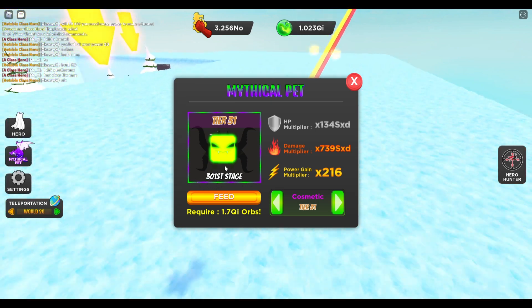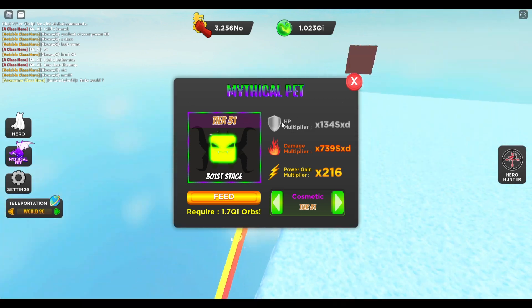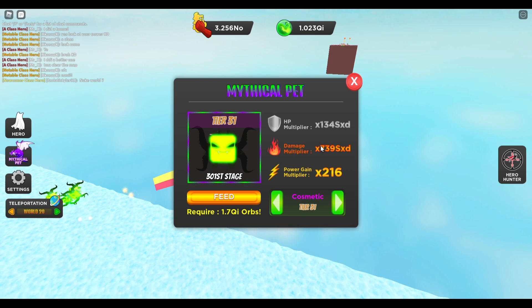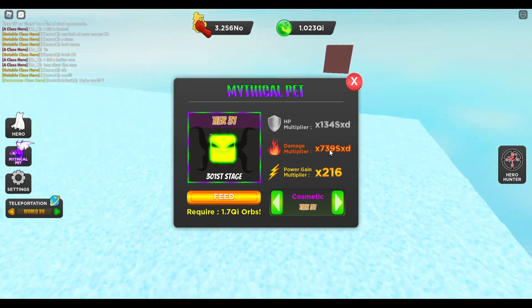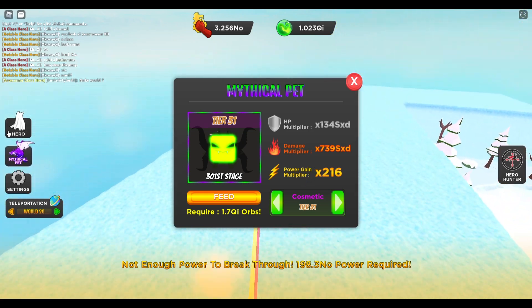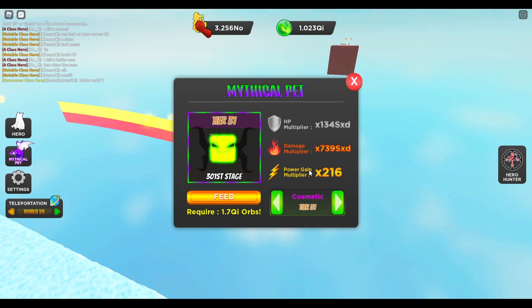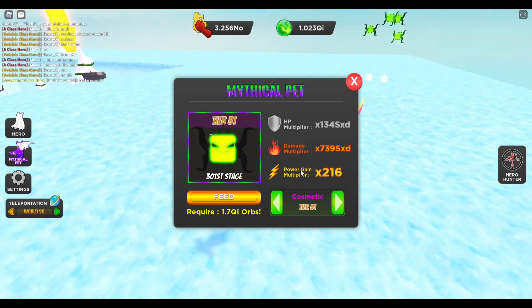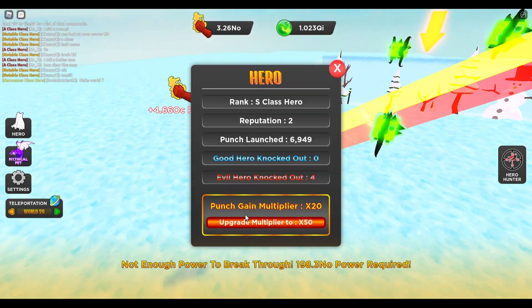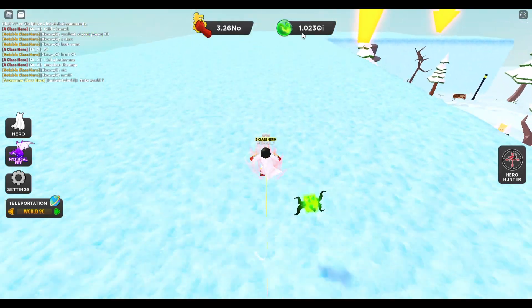Right now I'm on stage 301, tier 31 — every 10 stages it goes up by one tier. My HP is 134 SXD, my damage is 739 SXD, and my power gain is 216 times. This is even better than my Robux multiplier, so this is basically what will make the game balanced out, because it was pretty pay-to-win with the Robux multiplier.